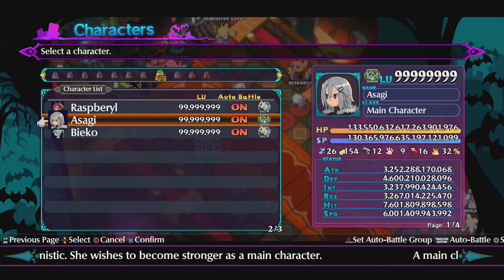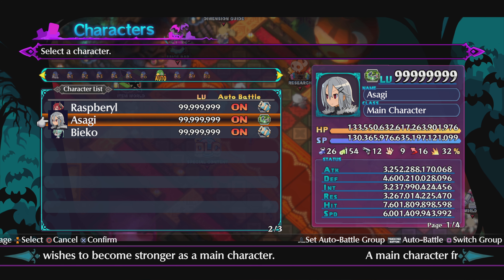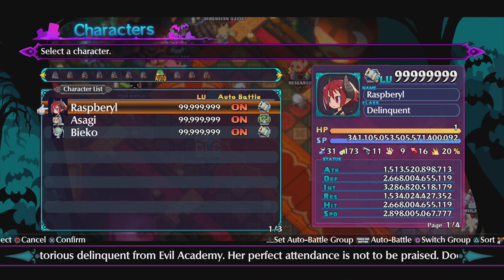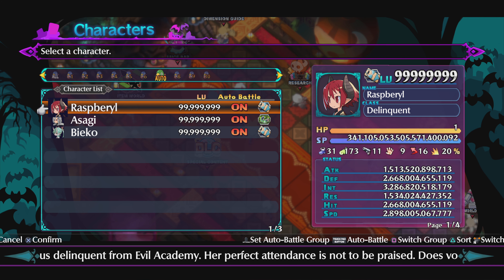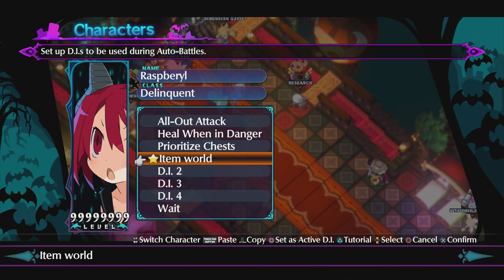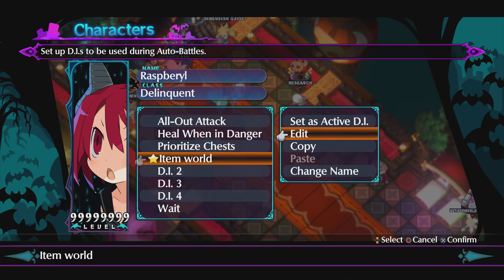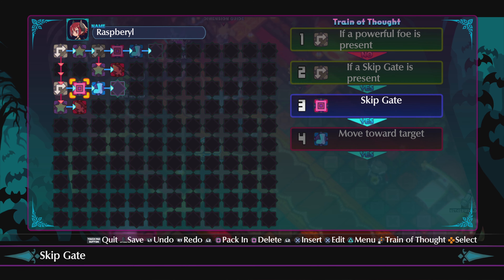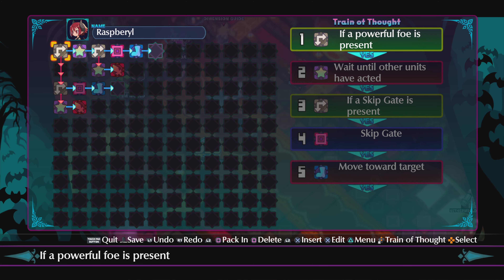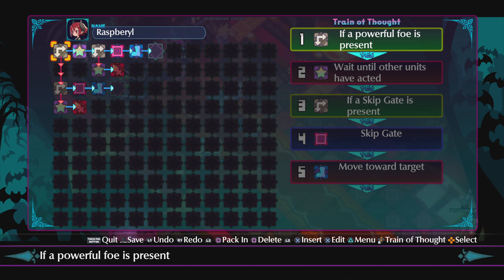You can use this same setup in carnage or regular and you'll get really far on your items. So let's get into it — remember to copy exactly what you see. For Demonic Intelligence item world, you're going to go to a blank one, hit edit, and copy this setup right here: first line, second line, third line, fourth line.